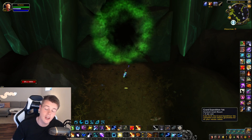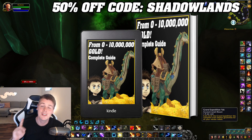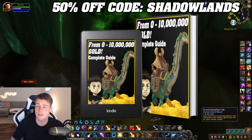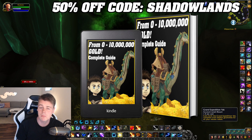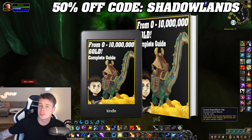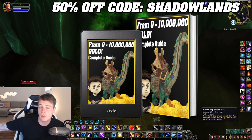I do want to say a big thank you to every single guy and girl who has picked up the 0 to 10 million gold guide. The support lately has been absolutely insane. If you haven't grabbed it yet, just make sure you use the discount code SHADOWLANDS and you will get it for 50% off. The best selling point of the whole gold guide, besides having all of the best gold farms I personally do, is that it gets updated constantly — you get it once and receive every single future update for free, for life.